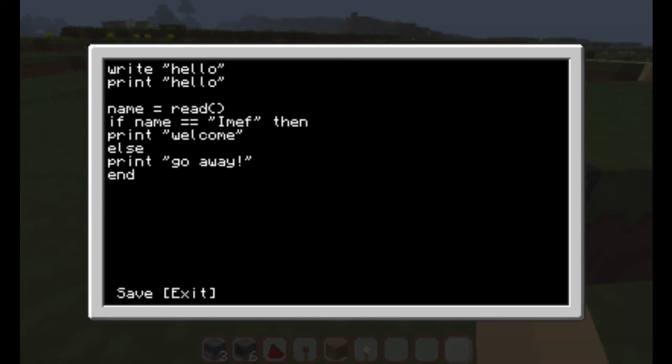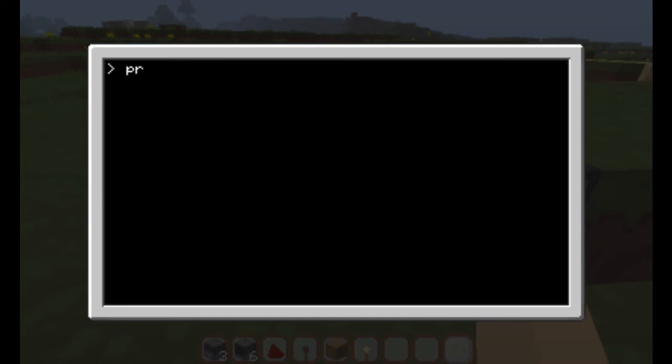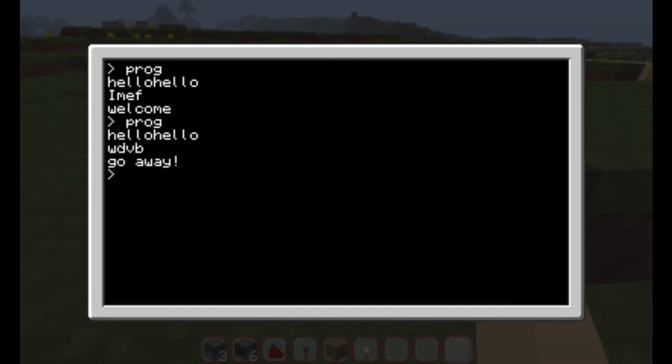Now I save again, exiting again. Running 'prog' — hello, hello. So the first 'hello' is with the write function, and the second 'hello' is with the print function. I type 'emuf' and it says 'welcome'. Let's try executing the program again and putting anything but my name — 'go away'. That's pretty cool.